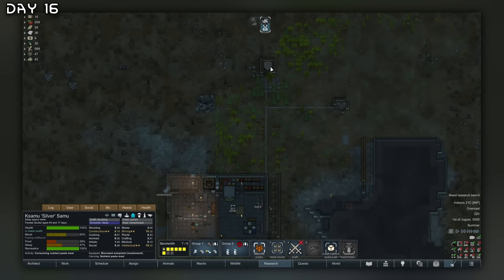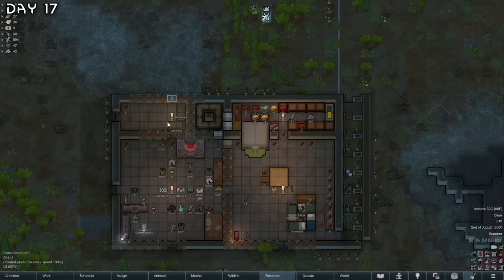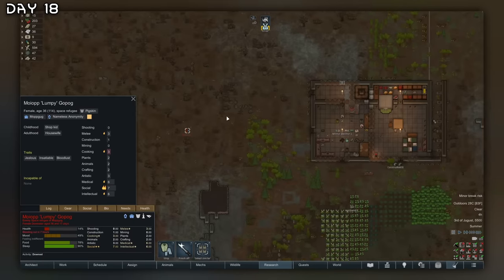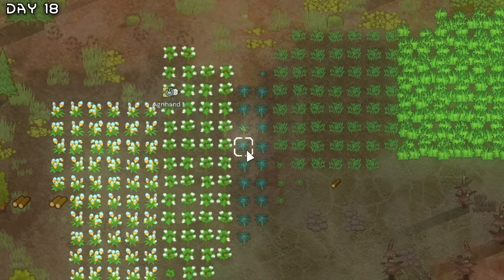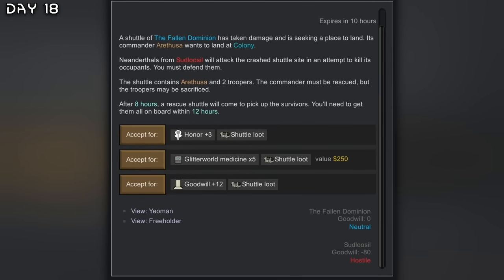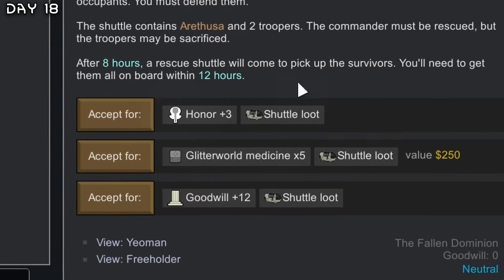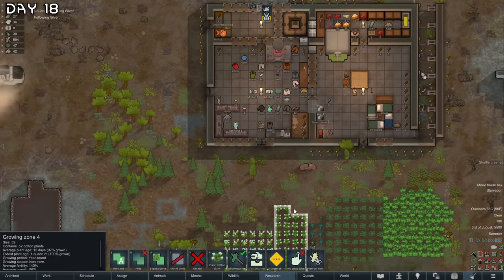I need more toxify generators. Base is almost completely up. This will become a prison area. Transpod crash — Lumpy, more food. We do have heal roots here. New quest — a busted shuttle crash. I think I'll take the glitter world medicine.